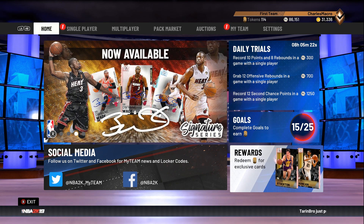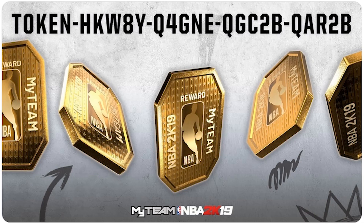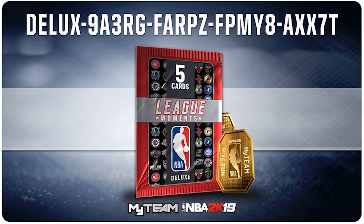Let's get into it. First up we have a token code — it dropped February 20th so it's still good. You got one day left; today is the 26th, so go ahead and use this code. Next up you got your Shot of Deluxe League Moments pack, or you can get the tokens.